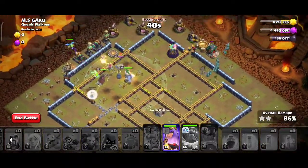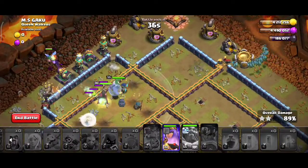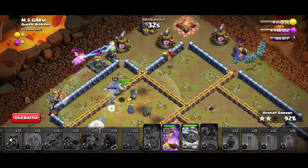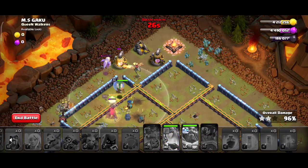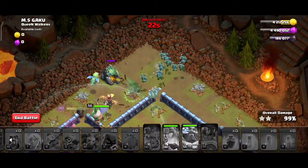Warden and Royal Champion easily with the fully charged spell. With the Warden you can pop up and stop everything and save everything. Everything is done and you will get the 3 stars easily. Pop up the Warden so the battle is won — 3 stars easily.